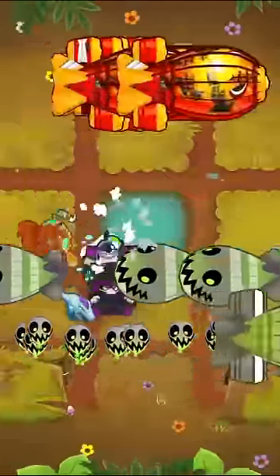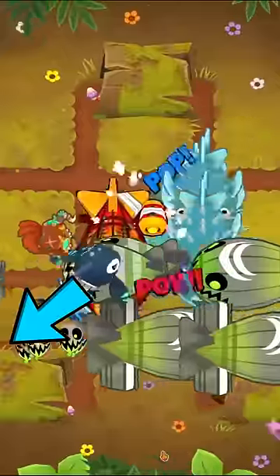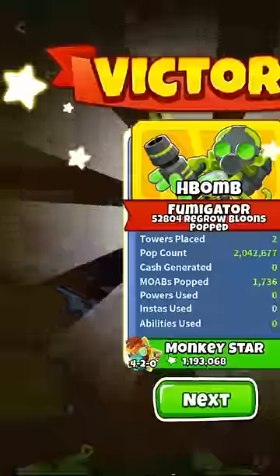From here, all you have to do is move the zombie spawner to the end of the track halfway through round 98, and you should easily beat CHIMPS.